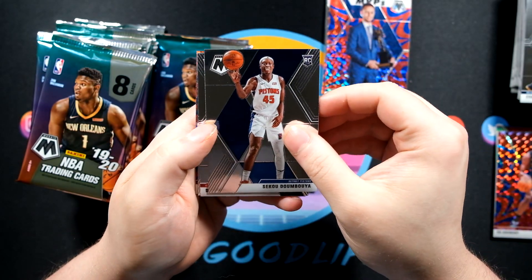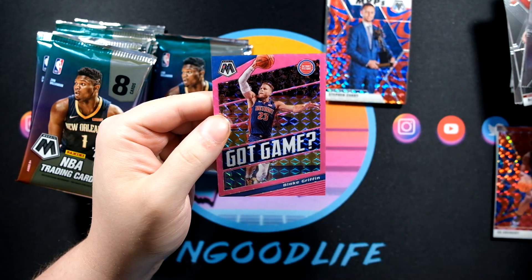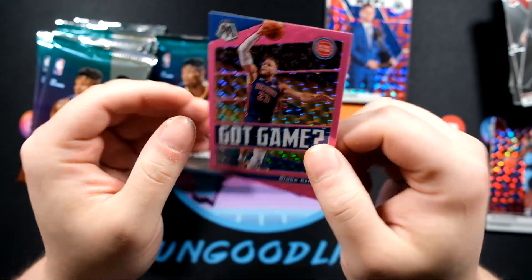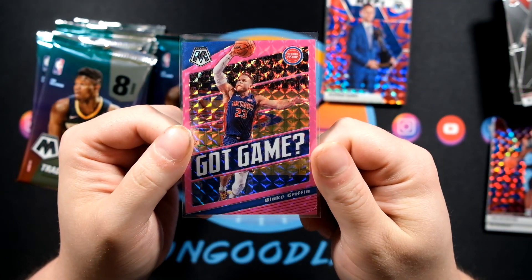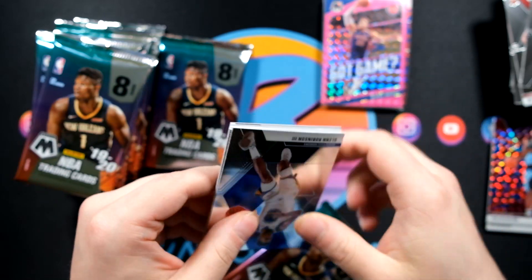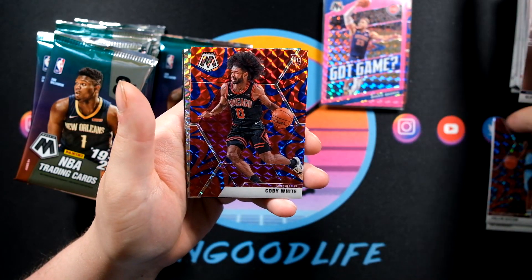This one has been one for the ages. Seku Domboya, DeAndre Hunter, Dylan Windler — looks like a true pink. I see some blue chevrons on the side — oh man, we have a blue chevron. Looks like Detroit. It's going to be a Got Game — I thought it was going to be a base card, but this has been a mega for the ages. It's going to be a Got Game Blake Griffin, one of ten! Nice little bonus to hit the first in the print run. This is by far shaping up to be our best mega box.